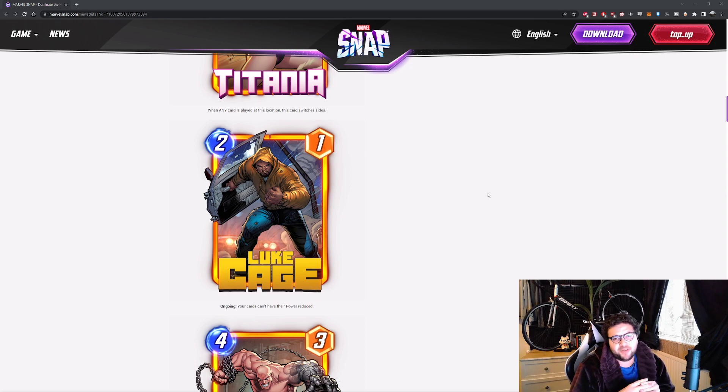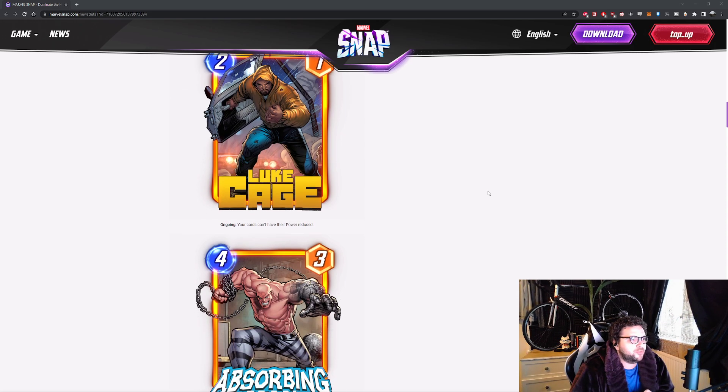You can also use it with Typhoid Mary, which is pretty cool. It doesn't counter Scorpion — obviously that affects cards in hand. But definitely the Hazmat deck with Luke Cage looks very appealing. I would definitely be looking at that — I think that's the strongest thing you can do with Luke Cage.